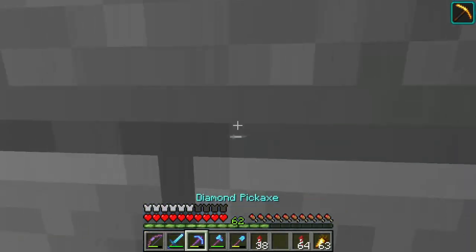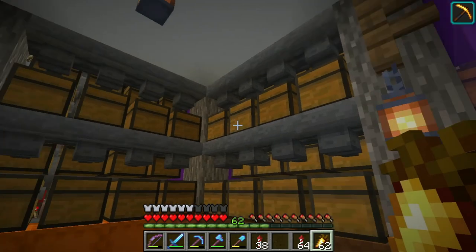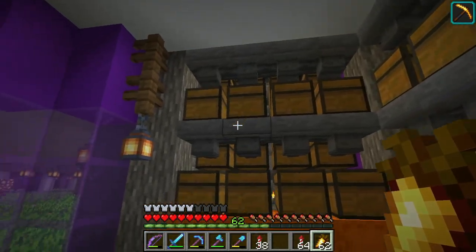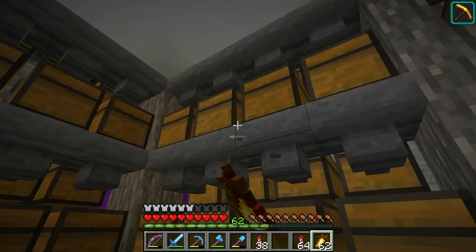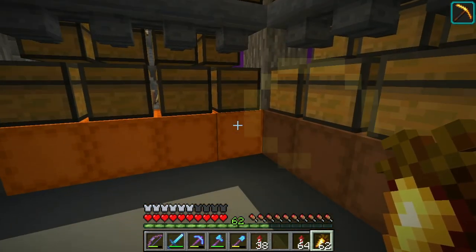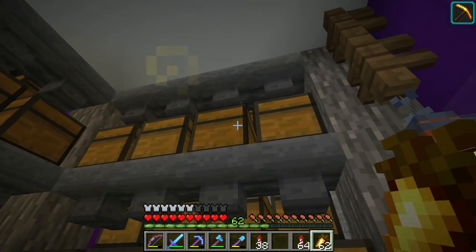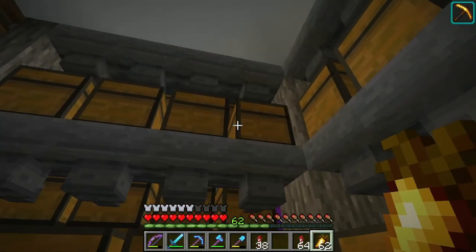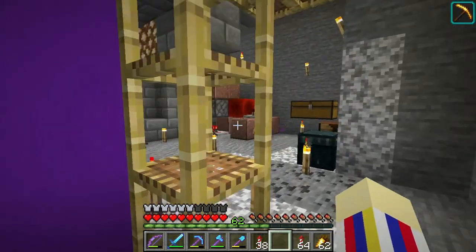The next thing I did off camera is make a storage system for the potatoes and carrots. There are about five double chests, four wide, so that's about 20 double chests per each — carrot and potato — plus a shulker box down here so I can just take them whenever I want. The potatoes have actually filled up already and the carrots are pretty close, about two more double chests to go.